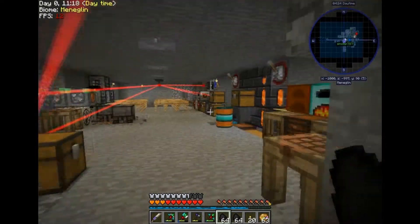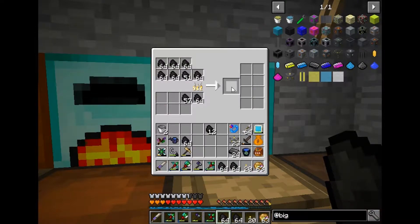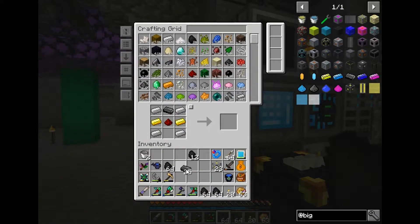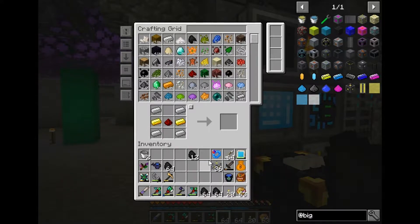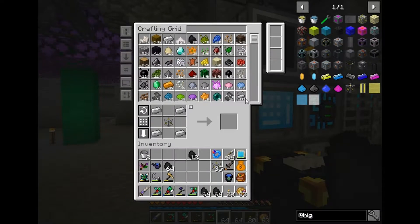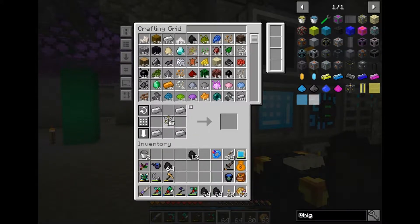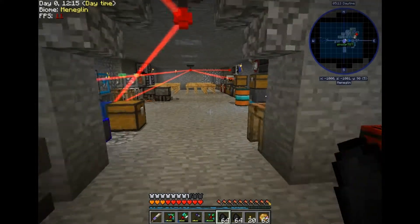Cool. We have RF tools. We do - we do have RF tools. Does that mean we have RF tools power cells? Yes, we do. I have 36 reactor casing cores. Will that be enough? That'll be more than enough, but you need to make those into reactor casings. And I don't need them for nothing else except for the reactor casings. The cores are only used for casings. That's fine, then.